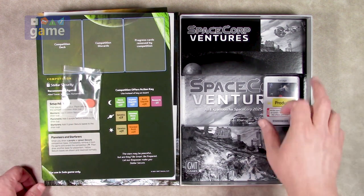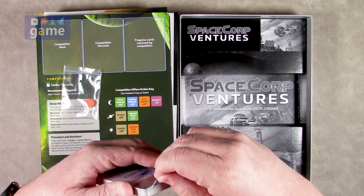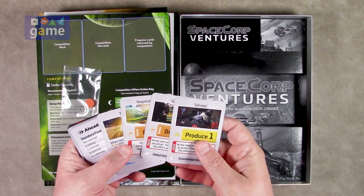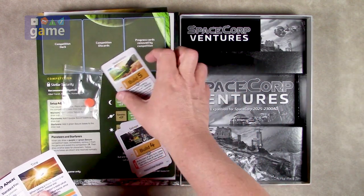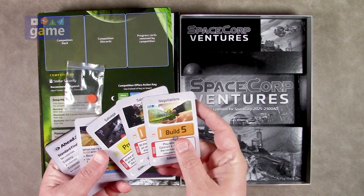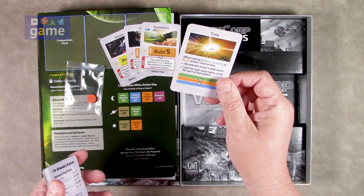Here's what I'm most interested in: we have more cards. We have new event cards, or new game deck cards. There are three — we've got a salvage, we've got a salvage with a build four, and we've got a negotiations card. Those go into the game deck, and there is one for each era as well. So we've got Mariners, Planeteers, and Starfarers era — one new card each. And we've got a new time card, so that brings you to nine time cards. This is only for solo playing with Ventures.